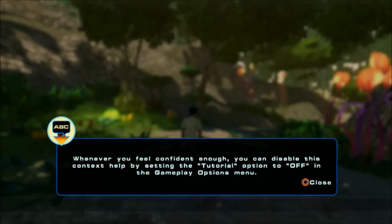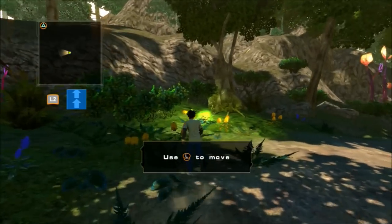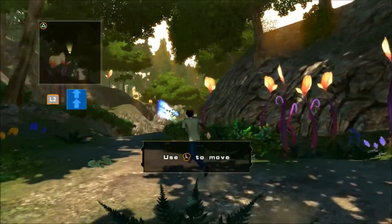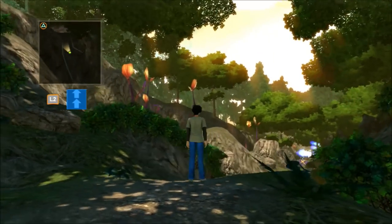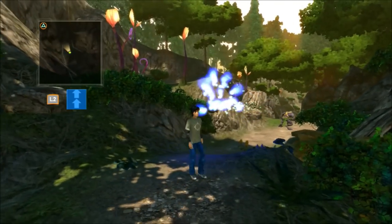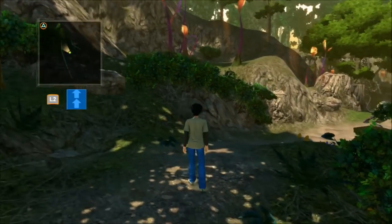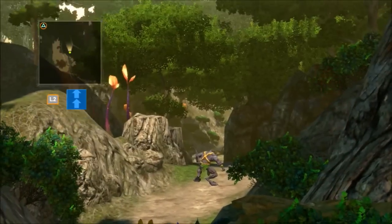Whenever you feel confident enough, you can disable this context help by setting the tutorial option to off in the gameplay options menu. This might get annoying. L to move — that's basic. Right on the lock stick. Sounds good to me. Wait, what does L2 do? That was weird. L2 looks like another way to look around, I guess.